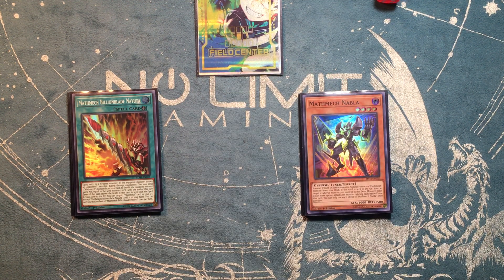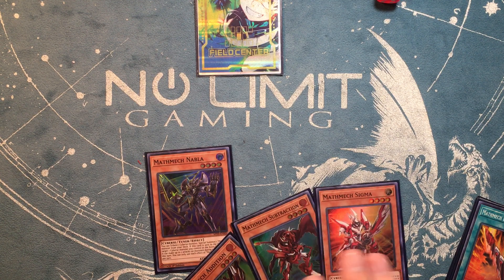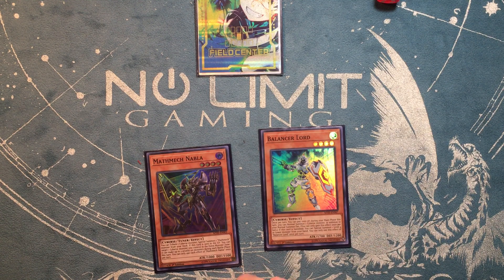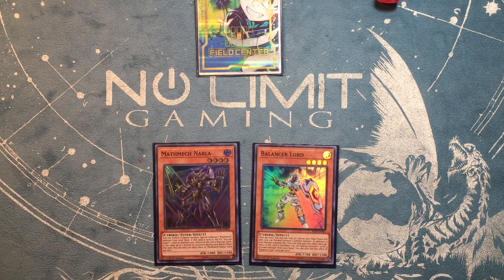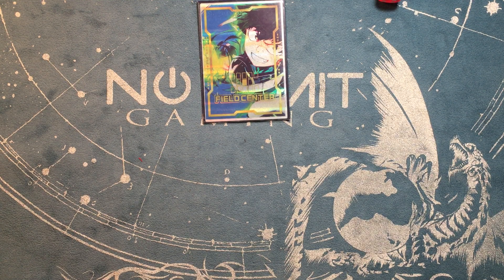No reason to beat around the bush — we'll start with the very basic combo. You're going to want a Nabla and any of the three that special summon: either Subtraction, Addition, or Sigma. Balancer Lord works as well. You'll need any of those cards in hand to pull off this combo uninterrupted. This is probably the most fragile but quickest combo. By now you should have baited anything your opponent wants to stop you with, and you're trying to go into Final Sigma going second.